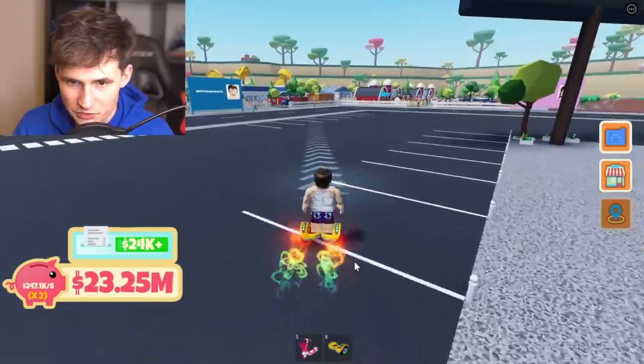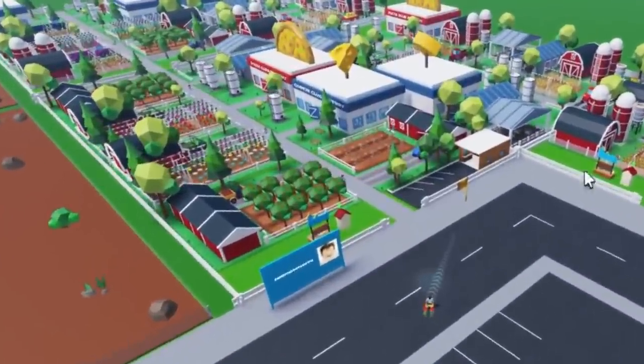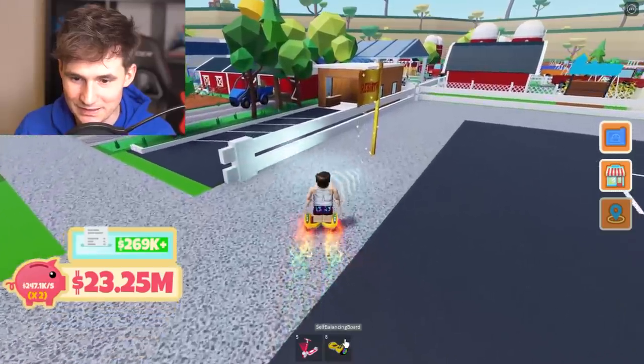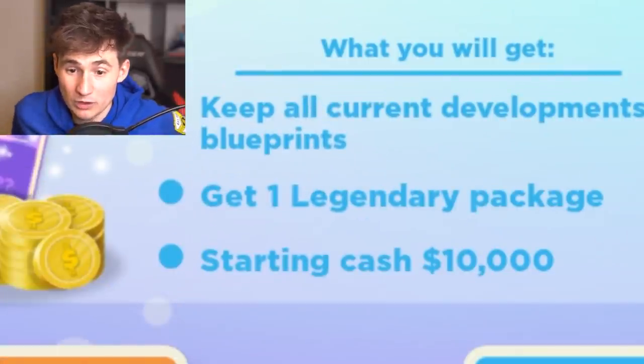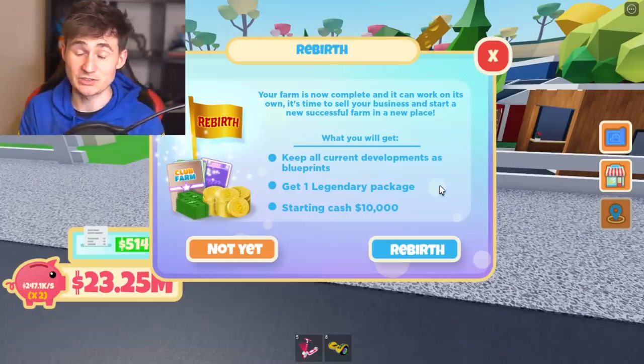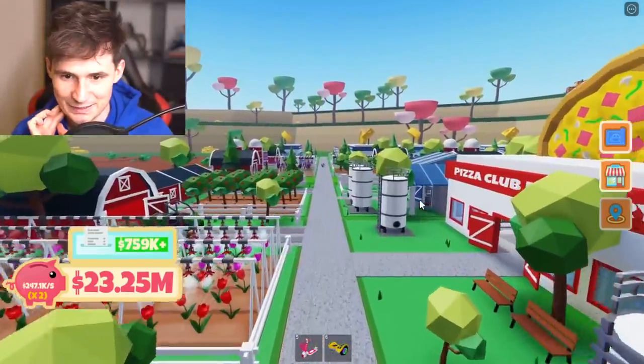What do we do now? Oh yes — look at all those pizza factories and all the cheese factories. You can see them, they're quite nice. Oh, we can rebirth. Should we rebirth? We get one legendary package — oh my god. So we might do something even better. Let's rebirth. Oh no — it all disappears in a single smidge.